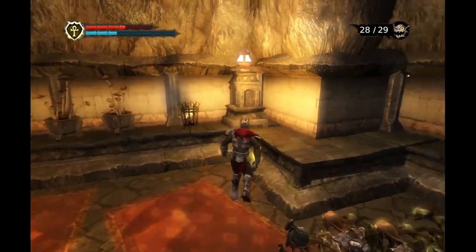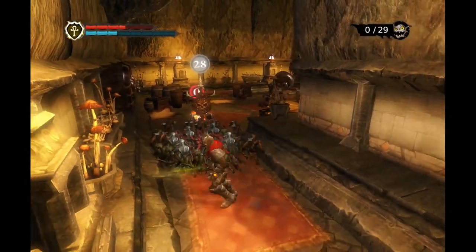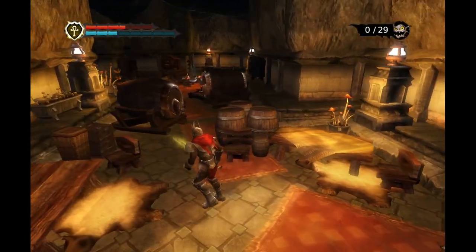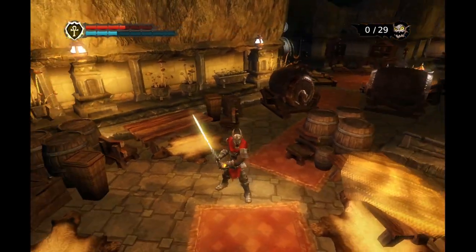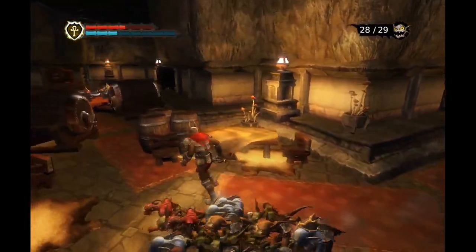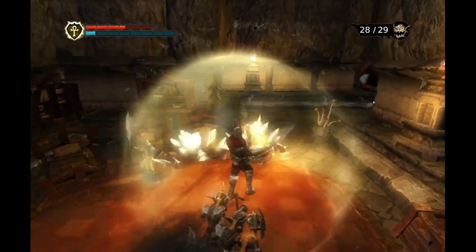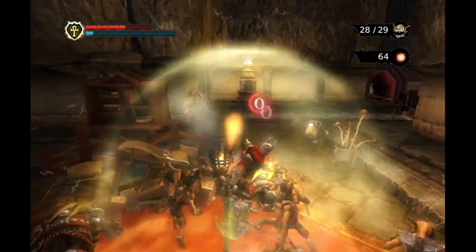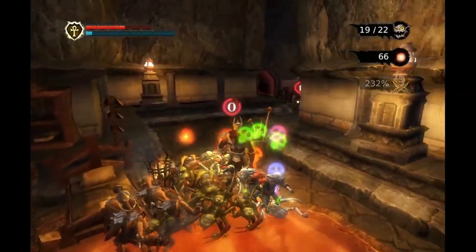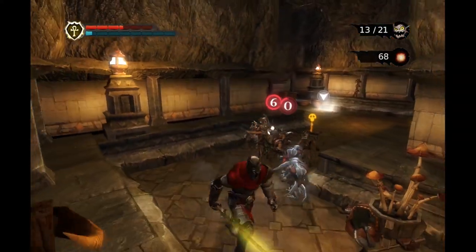What do we have here? More dwarves - great. All right, more dwarves. A lot of archers though. Well, I guess it's time for the sanctuary spell. Let's go - there we go, that worked! Okay, that worked wonders. But that apparently wasn't quite enough to ensure a lossless victory.